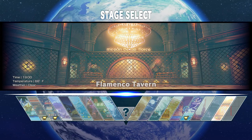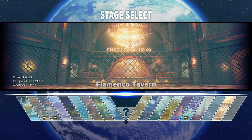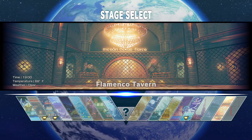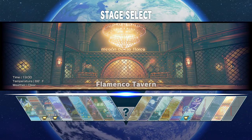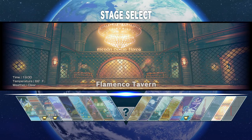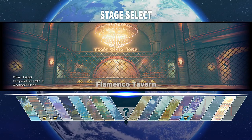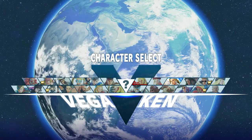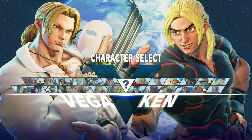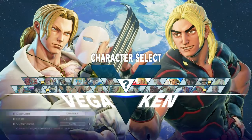Unlike other characters in Street Fighter history, as far as I can remember, Vega was the only character that had a stage-specific ability where he was able to jump on the gate in the background and then do his claw dive instead of just jumping off the wall. I'm curious to see if they still gave him that in Street Fighter V, which I'm very confident they did. If you haven't played Street Fighter II, you wouldn't know this was available.